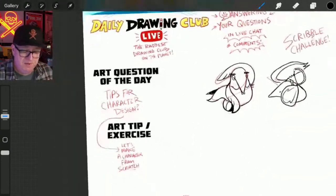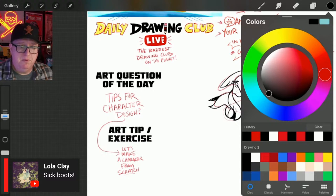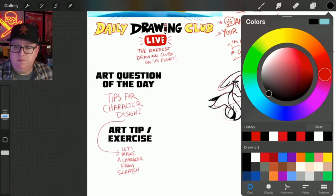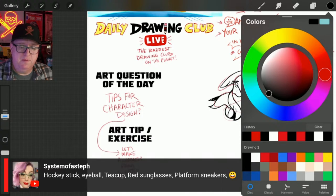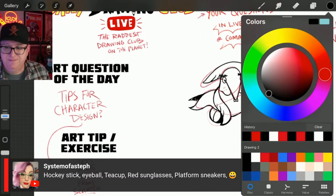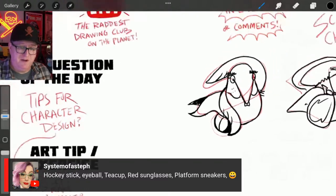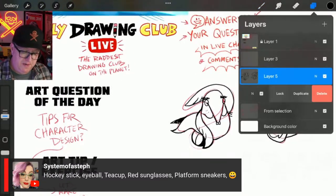Alright — tips for character design. Lola put 'sick boots,' and Steph put a bunch of stuff: hockey stick, eyeball, teacup, red sunglasses, platform sneakers. We'll try to include all of that in this character actually. Easy enough.